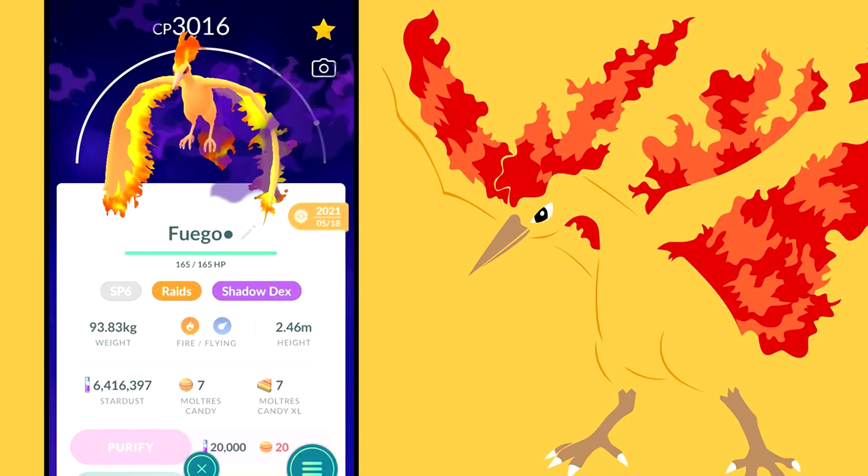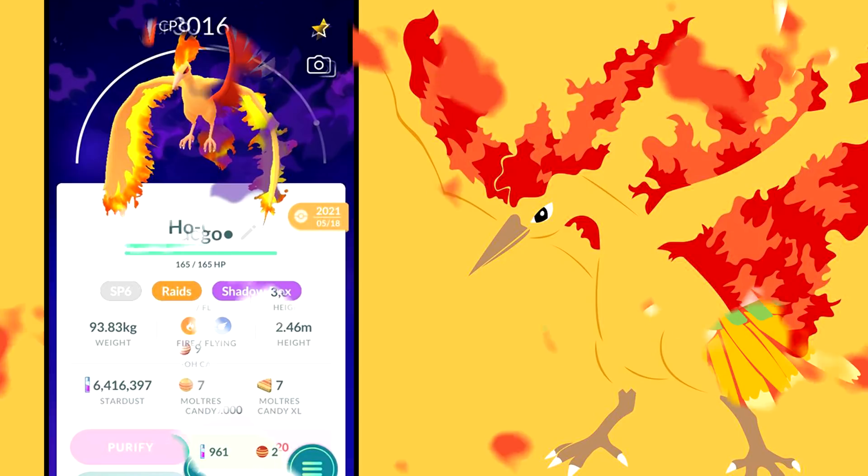Flying types are a different story. Shadow Moltres is the number one flying type attacker with Wing Attack and Sky Attack — Sky Attack being a raid-exclusive legacy moveset requiring an elite Charge TM. A level 30 shadow Moltres is better than a level 40 regular Moltres with the same moveset. Shadow Moltres hits 4500 DPS×TDO at level 40, while regular Moltres is only 2500 — a 2000-point difference. It even beats Mega Pidgeot.